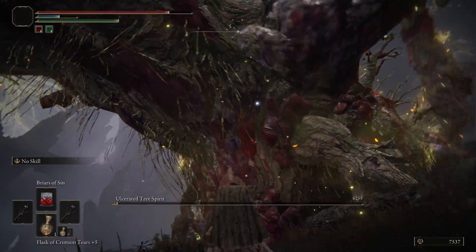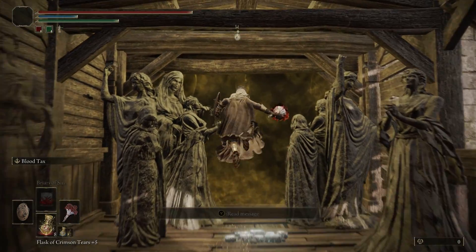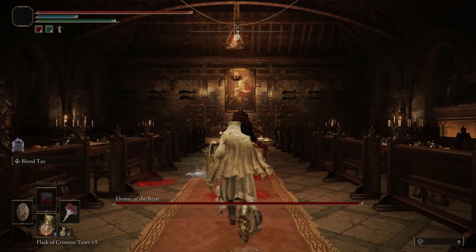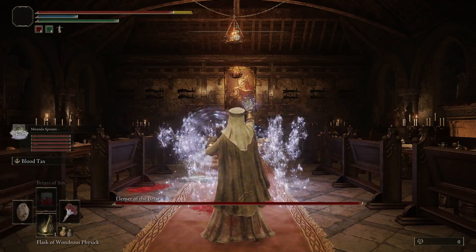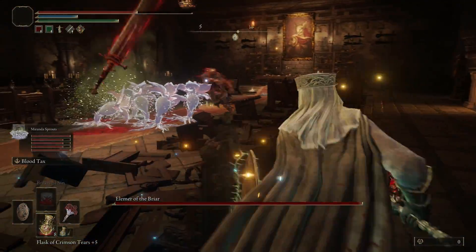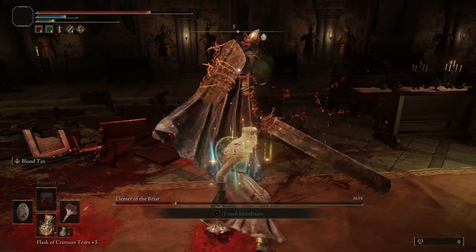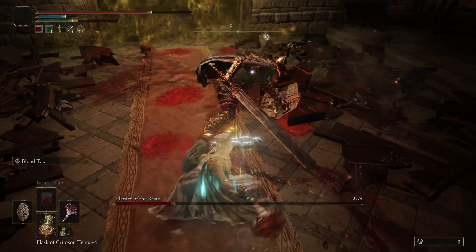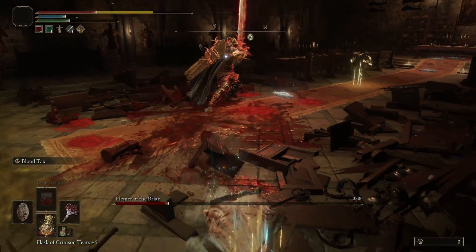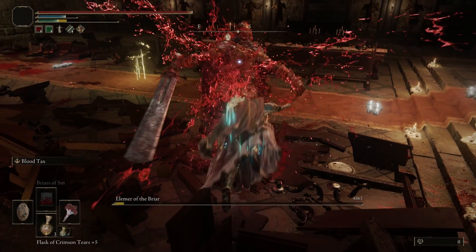Once that boss was dead I felt like it was a good time to do some scavenging. I went around grabbing more golden seeds and killing a few more random bosses, then made my way over to the Shaded Castle to fight the Briar boss. I'd never fought this boss before in other playthroughs so my first experience fighting him is with this build. It took me a while to get around his weird sword movement but eventually I had a pretty easy solution: I would just attack his back with jumping attacks. He seemed to always follow up with the shield slam and the recovery is super slow, so rinse and repeat with a few ripostes and the boss is dead.